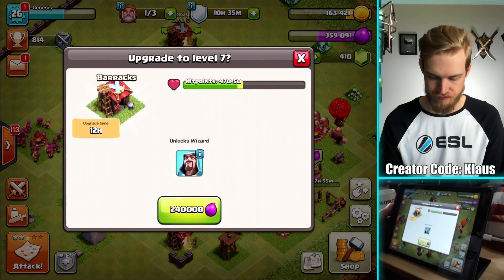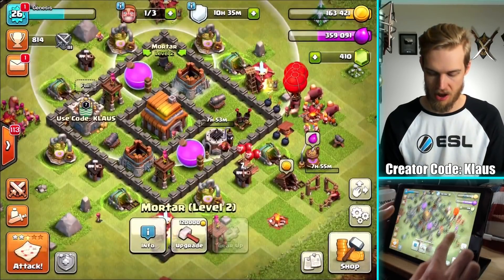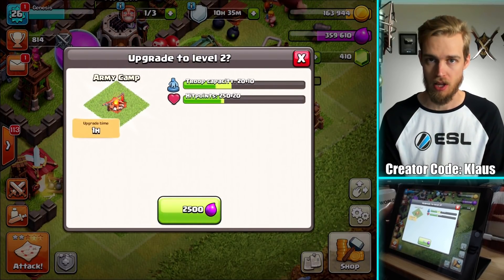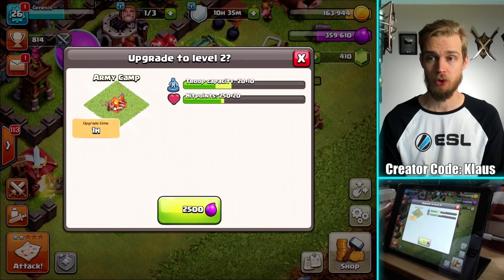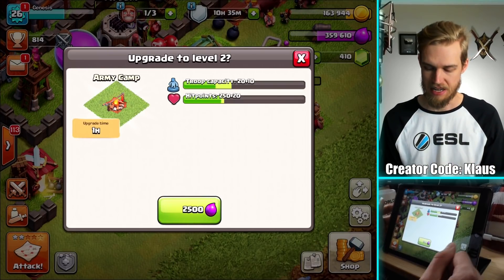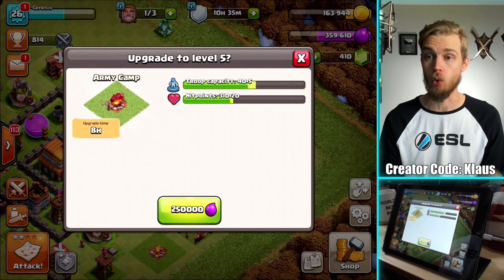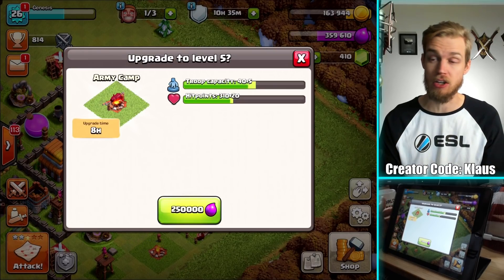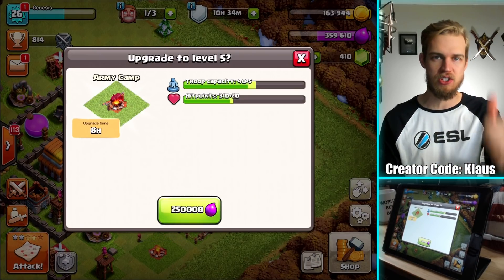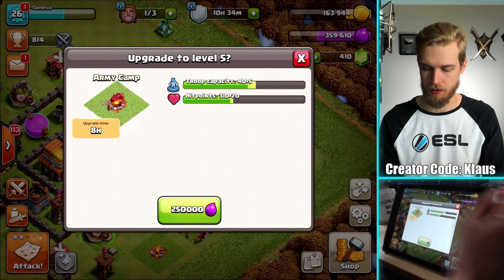What about the Barracks? Twelve hours to get Wizards. I'm kind of just looking around for an eight-hour upgrade right now. Or — what if I just upgrade this camp again? Plus 10 troops is invaluable. The other army camps are eight-hour upgrades for plus five. So I've got to wait eight hours for plus five, or do plus ten with the new army camp and it's only one hour. The new buildings are so powerful in comparison to the old ones.